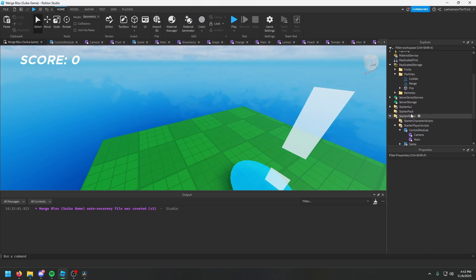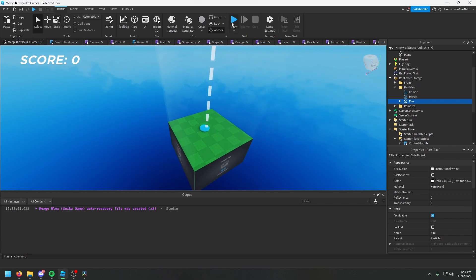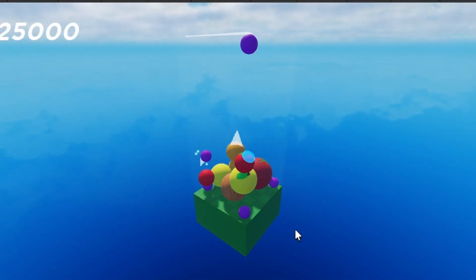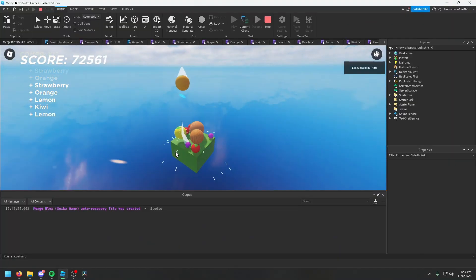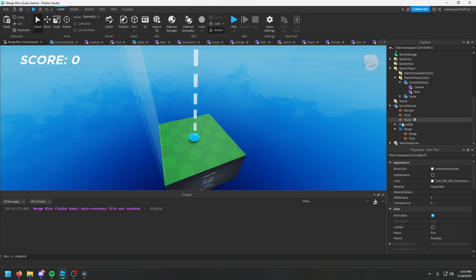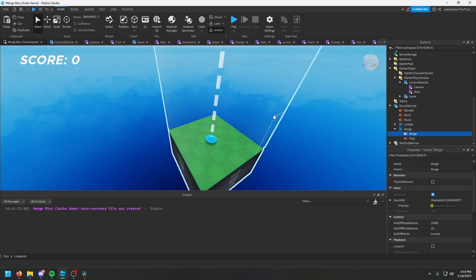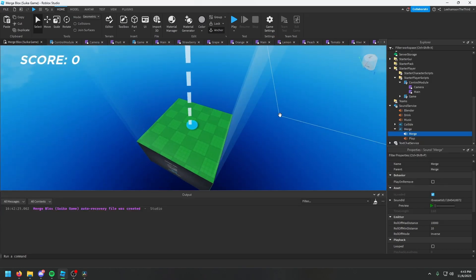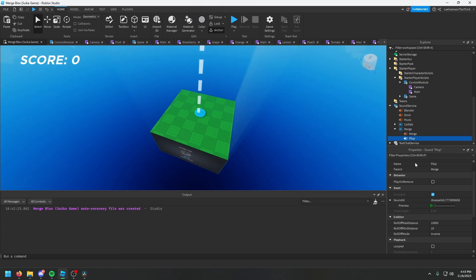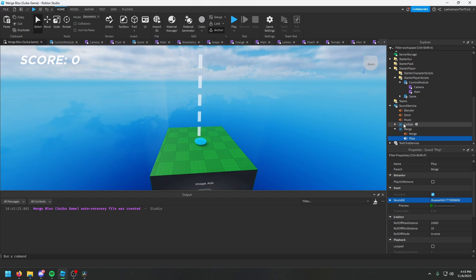There's also a fire particle which shows up if you get a large combo. As you can see, the fire is there on the bottom — spawns only for a little bit, depending on the combo. There's also some sound effects. We have the merge sound, which actually goes up in the C major scale, making it really nice for combos. And then there's also this plop sound effect that I just took from the toolbox, which goes for literally every other sound effect.